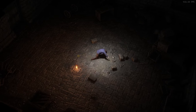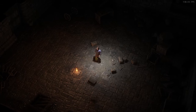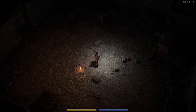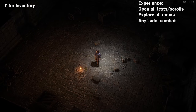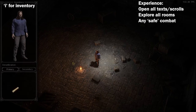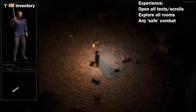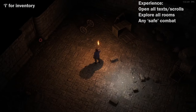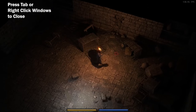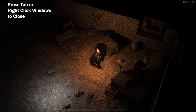So you wake up in this room with the clothes on your back and nothing else. With Exanima, you use the mouse to move around when you're not in combat. If you want to get into combat you can press Tab, and from there you can WASD to move. You're going to use I to open up your inventory. You gain experience by opening all texts and scrolls, by exploring different areas, and by fights. Press Tab twice, or right-click to close any windows. We picked up the torch — it's very important to have the torch, you're going to need it.